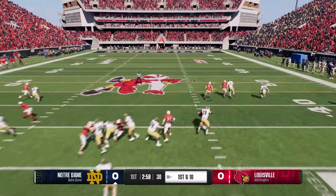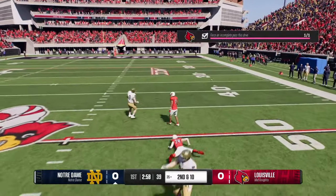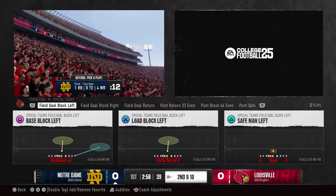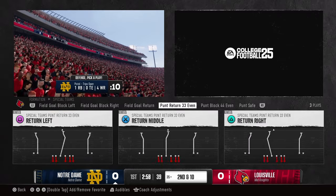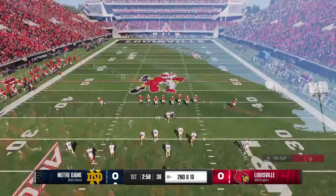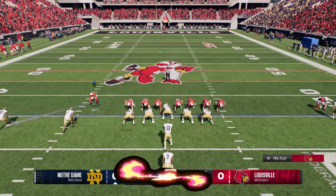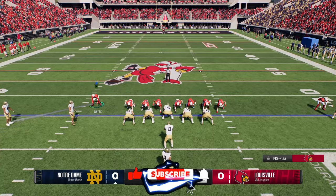What you're going to want to do — the special key to beating this one is actually doing something completely wild. You're going to go to formation, go to special teams, and go to eight up safe man. I've run a three-four defense and this is my safe man. I don't know if it's the same for all playbooks, but you want eight up safe man.